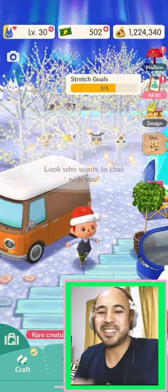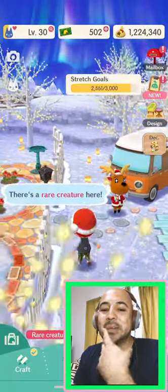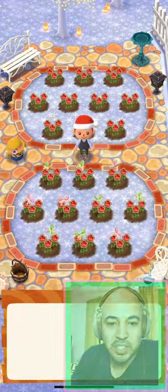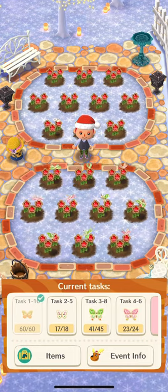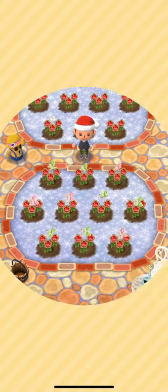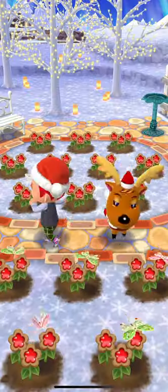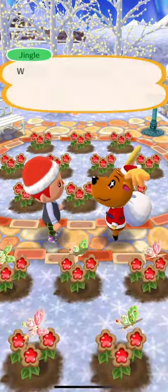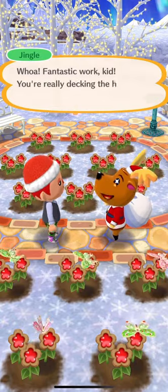The beauty about Animal Crossing is there's actually no real objective, so you can kind of chill. There are some exploits I want to show you. When you go to your flowers during this season, you're collecting those butterflies — and those are based on color. So right now I have all red color, and I'm just collecting as many flowers as I can.